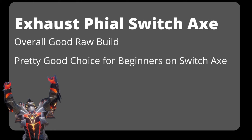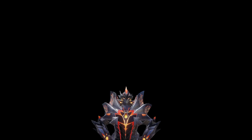Overall, I think exhaust phial Switch Axe is a pretty good raw build. However, I also think that exhaust phial is a great way to get into using Switch Axe. Its amp gauge is easier to charge, you get more openings with flinches, exhausting the monster, and stuns. So it's a great way to get into the weapon without needing to make a bunch of different Switch Axe builds just to get started. If you thought this video was helpful, let me know in the comments. I plan to have a build for exhaust phial coming out next. I have a Switch Axe phial explanation video here if you're looking to learn more. I hope to see you in the next video — take care!